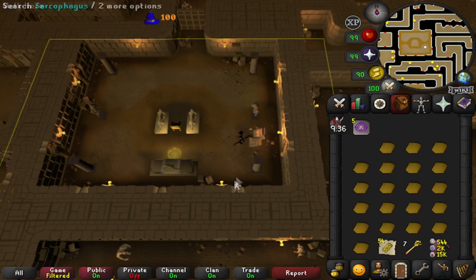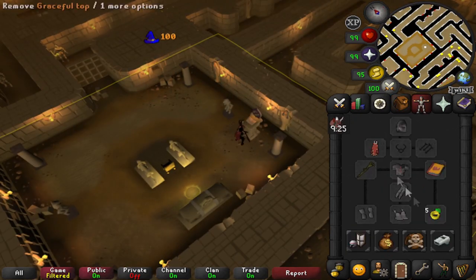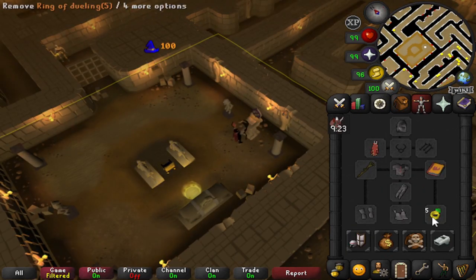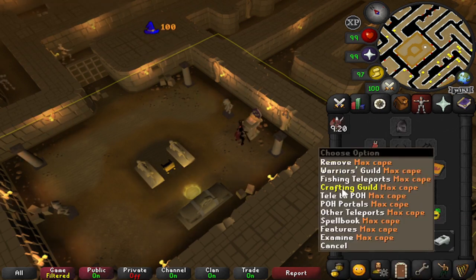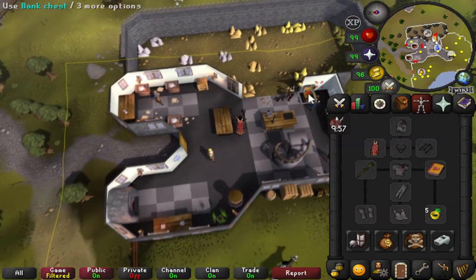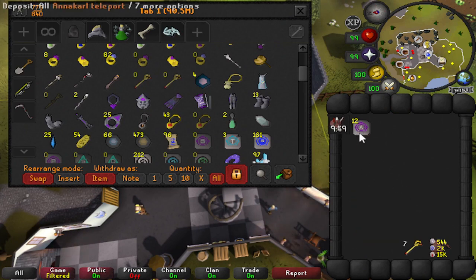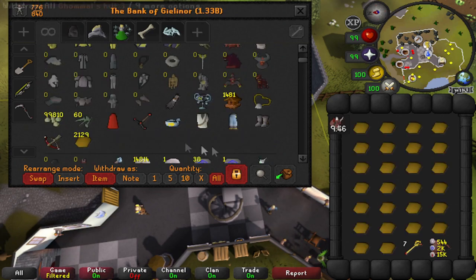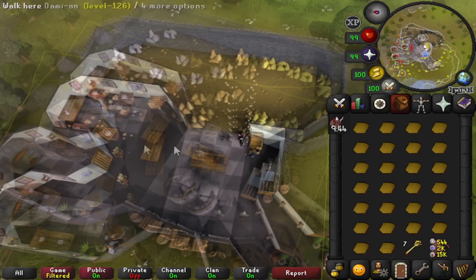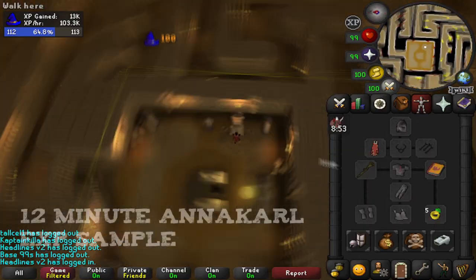Or it will stop when you run out of runes for the tablet. Once your inventory is done and you need to bank, use your bank teleport. With a dueling ring you can teleport to castle wars, or I'm using the crafting guild teleport. Go to the bank, deposit your tablets, withdraw more soft clay, teleport back, and repeat. Here is a table with the XP per hour and GP per XP for all of the tablets you can make on the ancient spellbook.